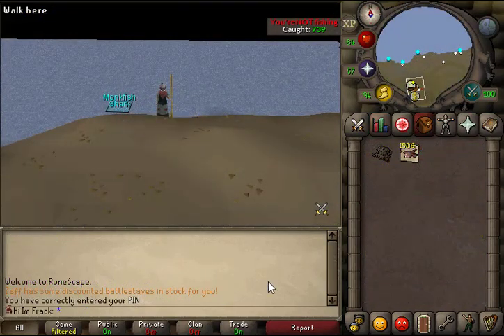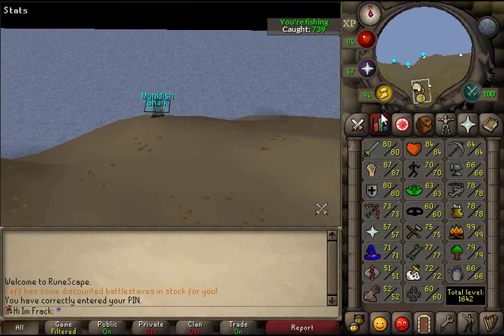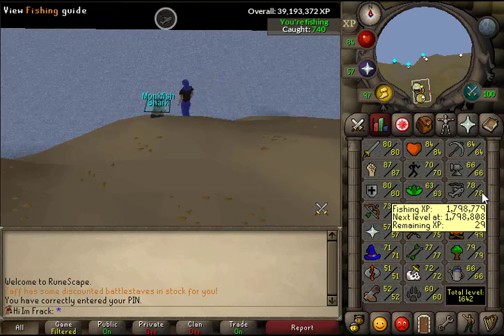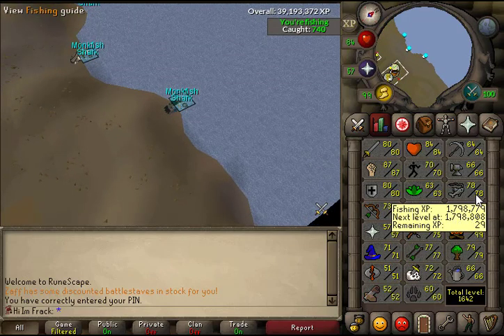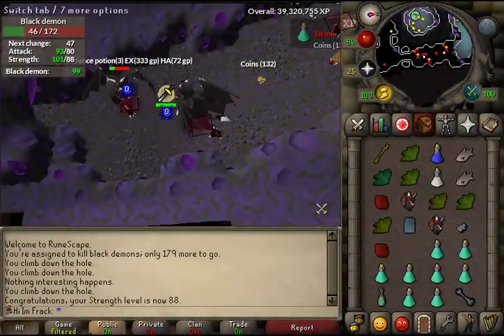Raids just came out, and while I've been raiding on my main account I've been fishing monks on this account. There are 1,500 noted monkfish in my inventory, collected over the past couple days. I started at 77 fishing and I'm just about to hit 79 — I'll keep doing raids and fishing monks in the meantime. There's 79 fishing — just missed a level.